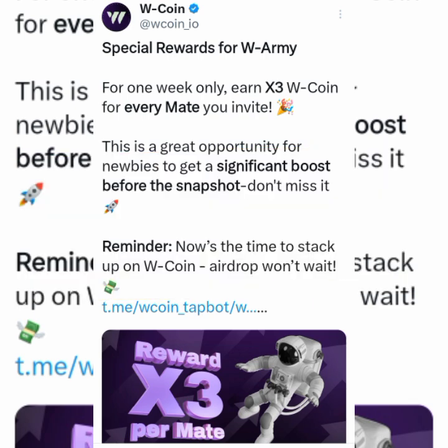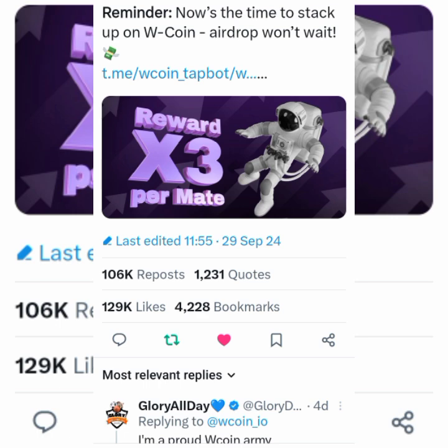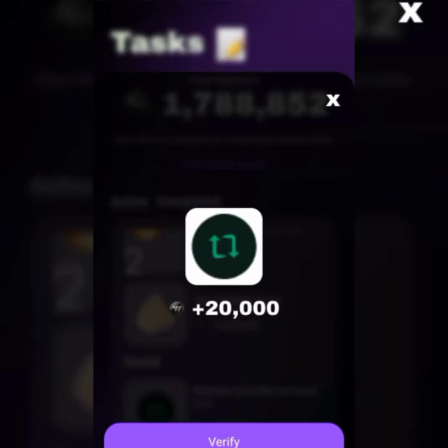Now I'm on the Twitter page of WCoin. You need to come to the X page and like and retweet the post. There's a special rewards announcement for Wami — for one week only, it's times three WCoin for every mate you invite. This is a great opportunity for newbies to get a significant boost before the snapshot. Don't miss it — the time to stack up on WCoin airdrop won't wait, so you have to hurry up.